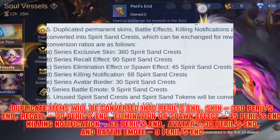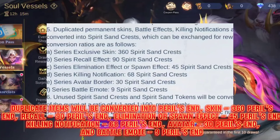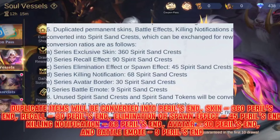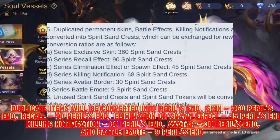Duplicate items will be converted into Perils End: Skin 360 Perils End, Recall 90 Perils End, Elimination or Spawn Effect 45 Perils End, Killing Notification 68 Perils End, Avatar 30 Perils End, and Battle Emote 9 Perils End.